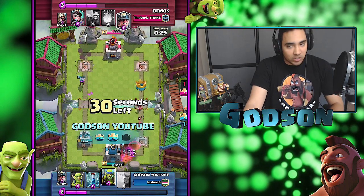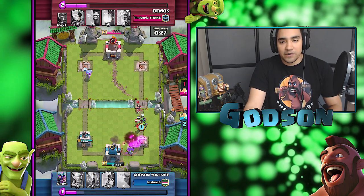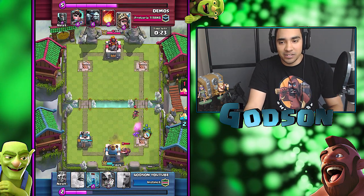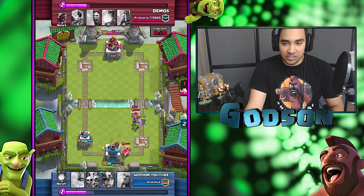That's another tower. Now all I have to do is just defend and push really hard. I was really sloppy right here defending, but somehow I was able to clutch it out and keep them off of my King's Tower.